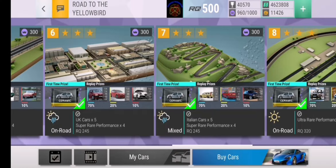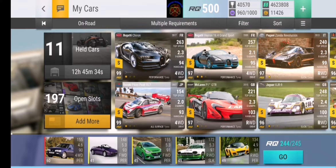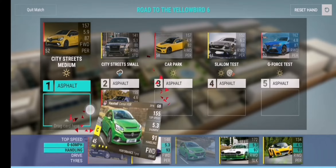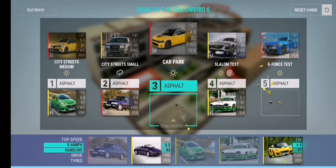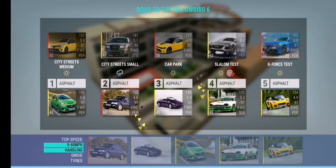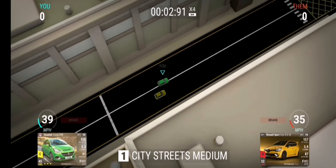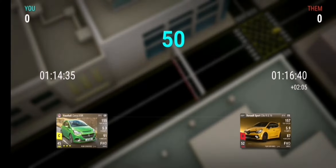So it took me a little while to collect up enough renown to finish this, but for round 6 you are required 5 UK cars, with 4 of them being super rares. I would recommend having some sort of 4 wheel drive, medium ride height, ultra — so either the Escort or the Sierra — but that's just for your second City Streets race.